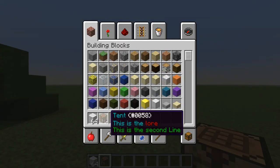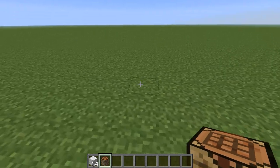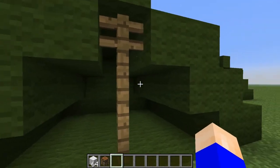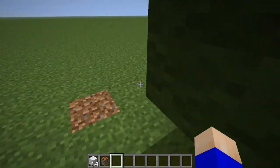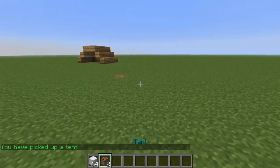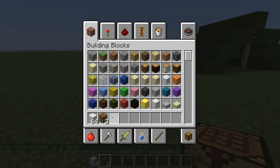This is the tent and all you have to do is just place it down like that and boom — it just gives you a cool tent that you can stay in for the night. And to pick it up, you can just shift and right click and boom, it just picks it up.